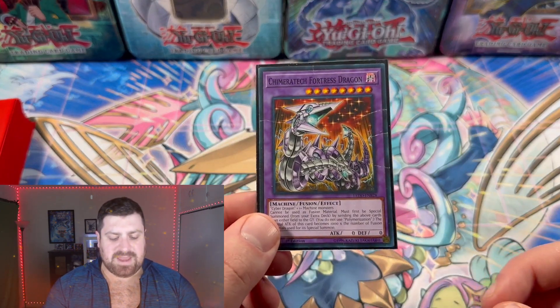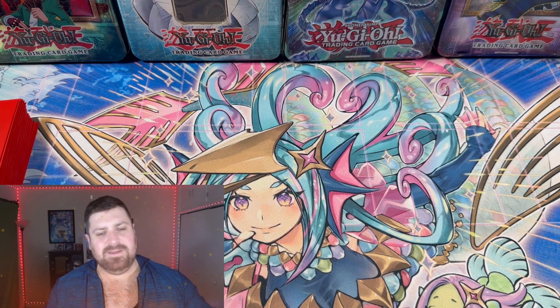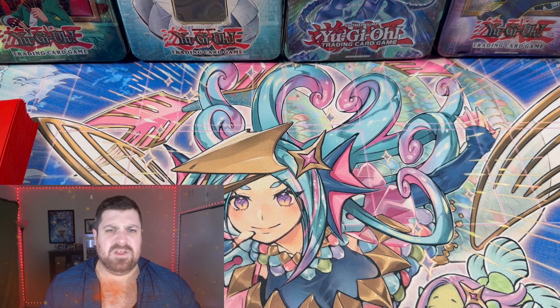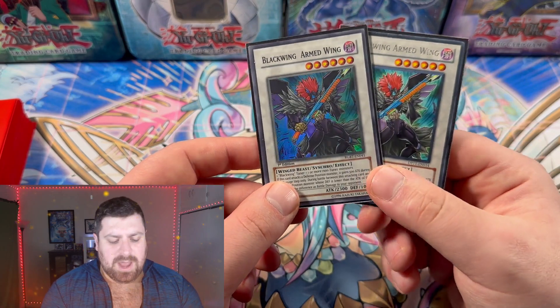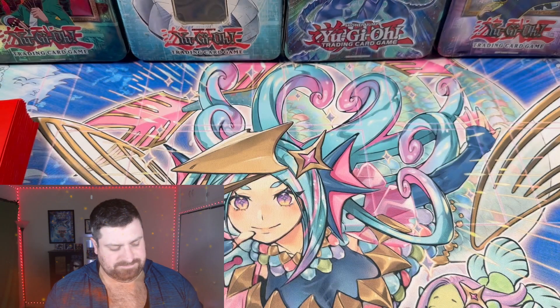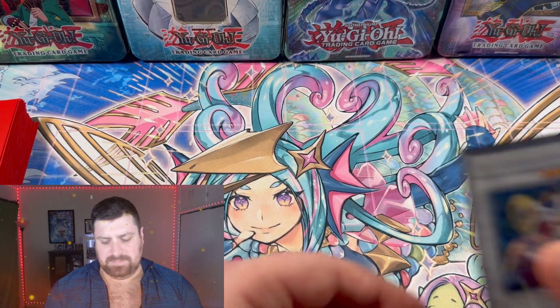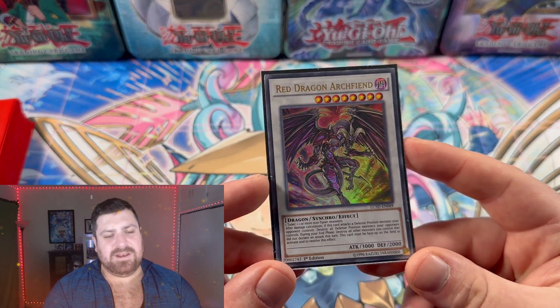We have Chimeratech Fortress Dragon just in case we side in a Cyber Dragon — no side deck made yet but down the line you never know, since side decks tend to cycle through the same things anyway. Rounding out the extra deck: two Black-Winged Armed Wing, Black-Winged Silverwind the Ascendant, Black Rose Dragon, Ally of Justice Catastor, and Red Dragon Archfiend.